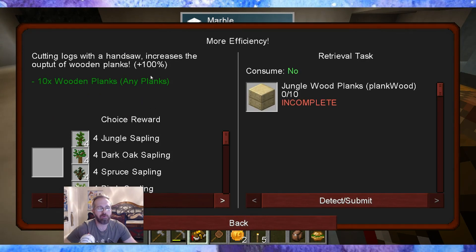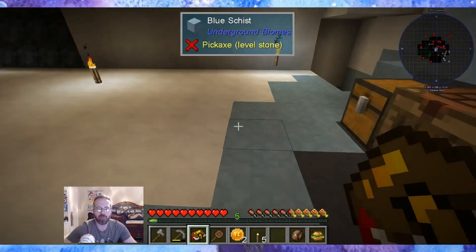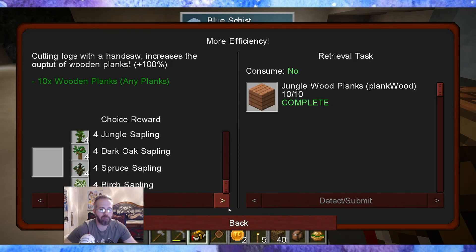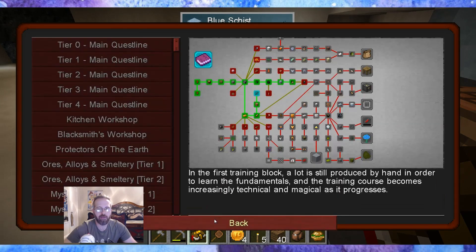Cutting logs with the handsaw increases the output of wooden planks 100%. Does it have to be jungle wood planks, or any plank wood? Maybe ten of one kind. So ten of any one kind. Oh, choice reward: jungle sapling, dark oak, spruce, or birch. I'm a fan of the darker woods. Gimme — please and thank you.